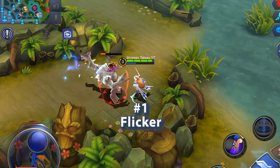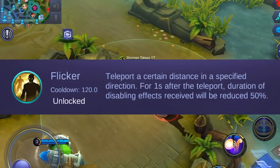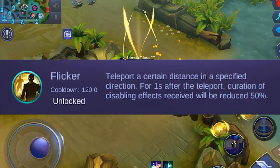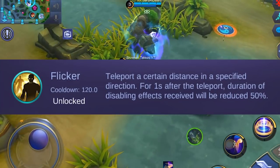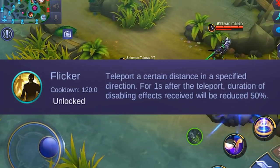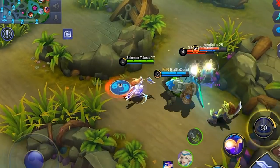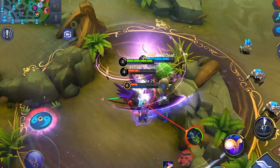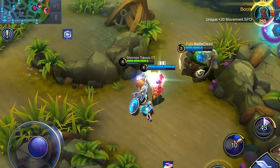And for the number one spot, we have Flicker. Using Flicker will teleport your hero a short distance instantly. It has a 120 second cooldown, and after using it, any stuns or disables that you receive will have their duration reduced by 50%. So why is this battle spell number one on my list? That's easy — because every hero, no matter what hero type or hero class, can use this spell effectively with no drawbacks.